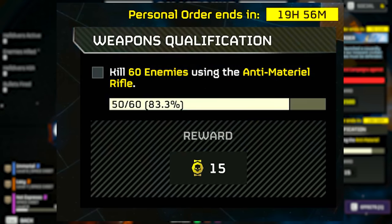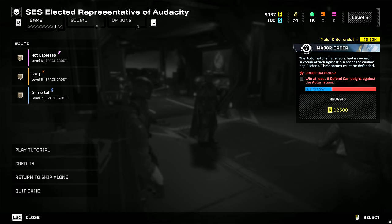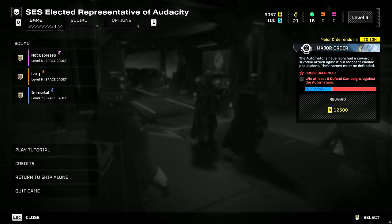Personal Orders, on the opposite side of things, are a daily challenge of sorts that will task you with various things. Interestingly, this seems to apply to your entire squad — my squad had the 'kill 60 enemies with the anti-material rifle' challenge, they completed it, and despite me not having that Stratagem equipped or using it at all, I also got the same reward of 15 medals. Maybe a bug, maybe a feature, but I'll take the extra medals where I can get them.